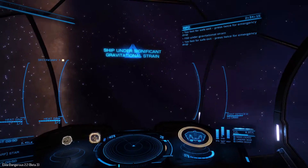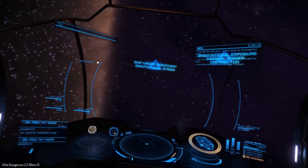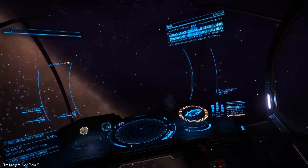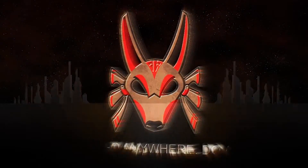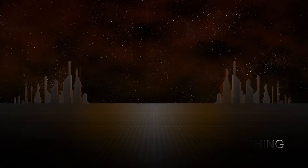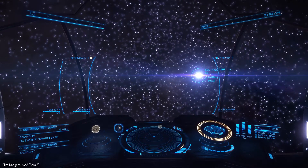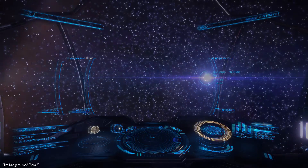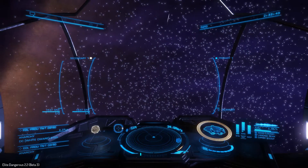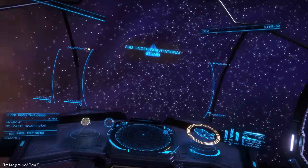It's time for some science. Do we take damage if we fall back into normal space inside the cone of a neutron or white dwarf star? Hello everybody and welcome back to Elite Dangerous. I'm back in beta 2.2, and I had somebody ask me about flying into these cones coming out of the white dwarfs and the neutron stars. I'm in here now.